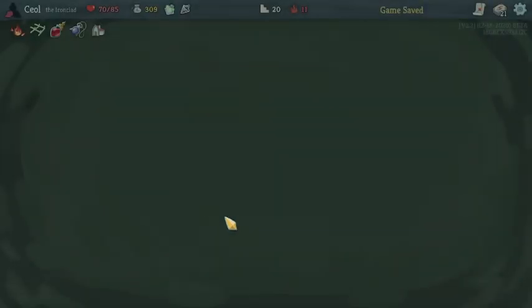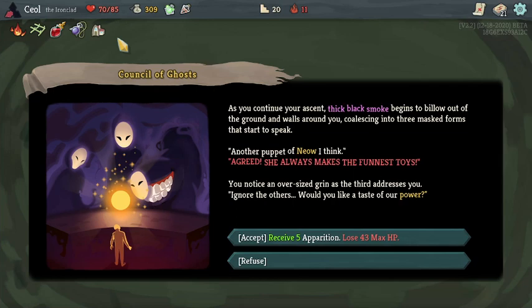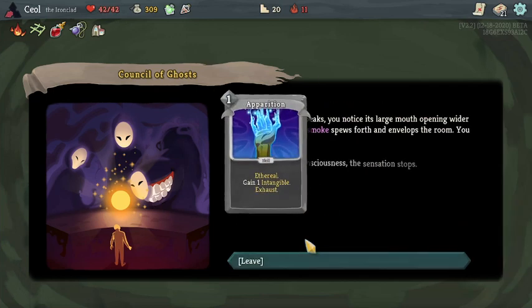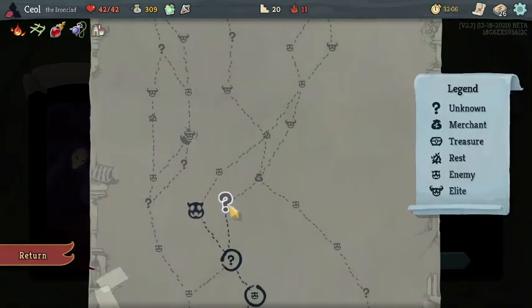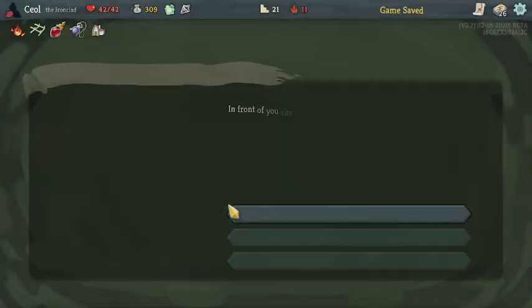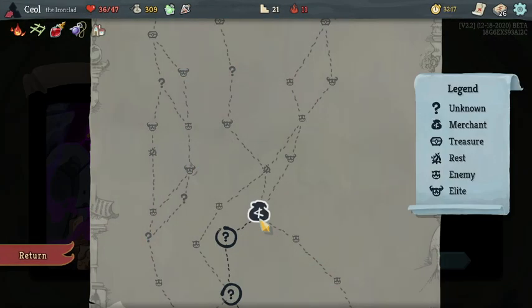I'm past the point where I would pick an Iron Wave. This event is good, but I don't think my brain is big enough... Oh gosh, I accidentally clicked on the thing anyway. I guess we're doing it — that is called I accidentally click on the thing. So this is an Apparition run now. I'm gonna try to upgrade those as fast as I can.